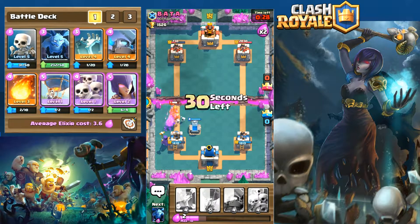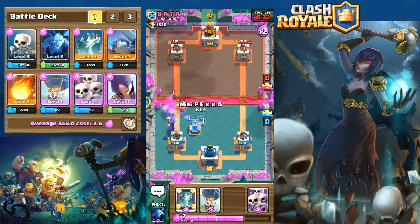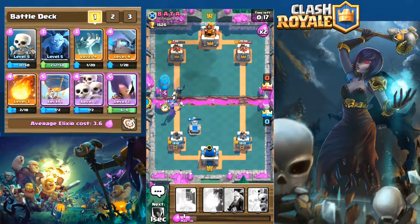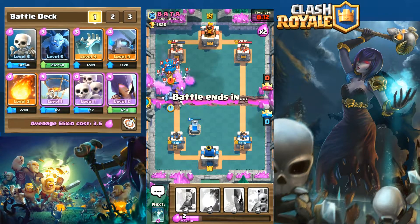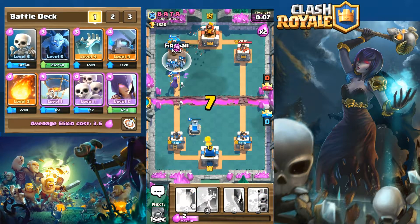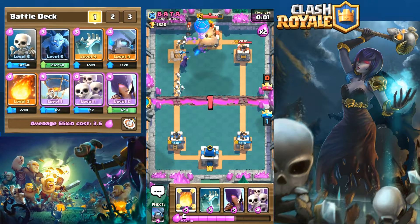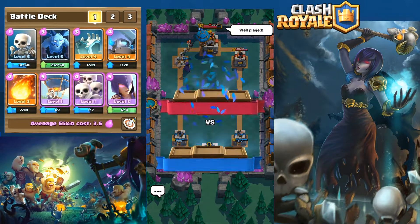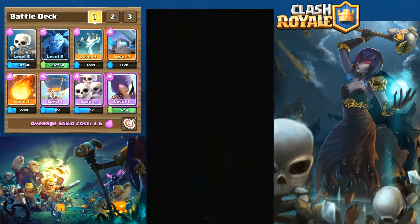Pretty easily countered. Some bomber and fire spirits come in and do a little damage, but we lay down significant troops to push. He laid down the skeletal army but we have the witch there making quick work of it, and we take the tower right before the end of the game to secure our win. Not the cleanest win, but it's pretty good — six versus our five and we still got a crown. Ended up winning 39 trophies for that battle.